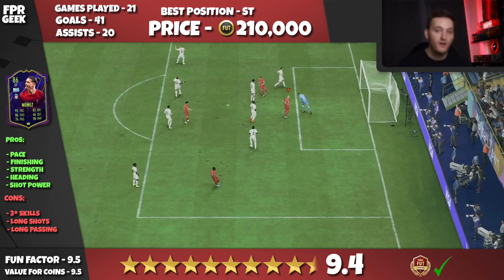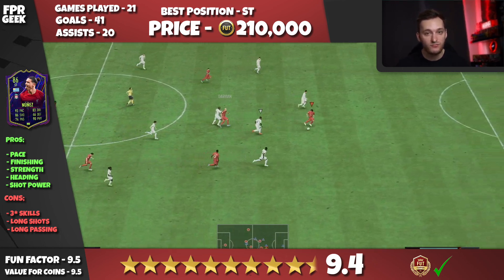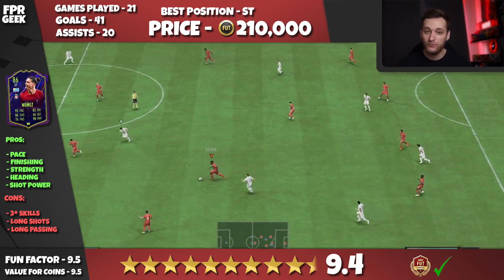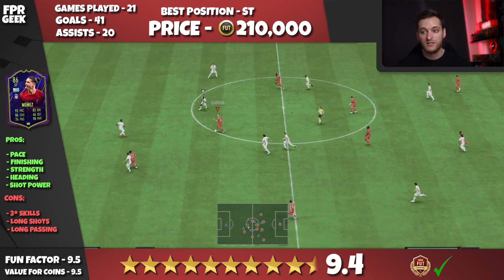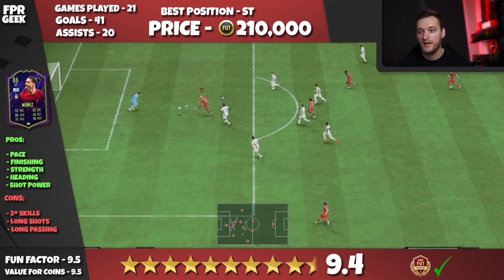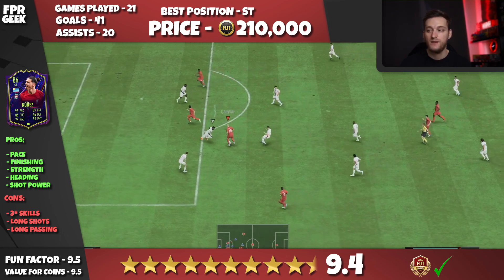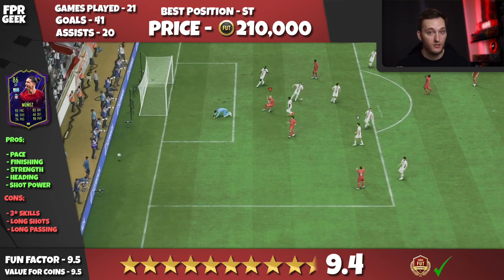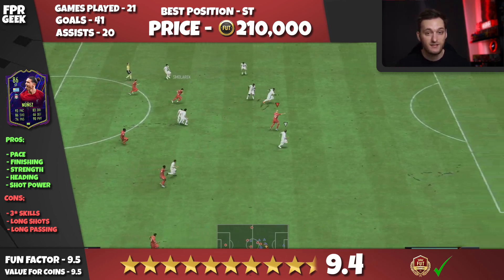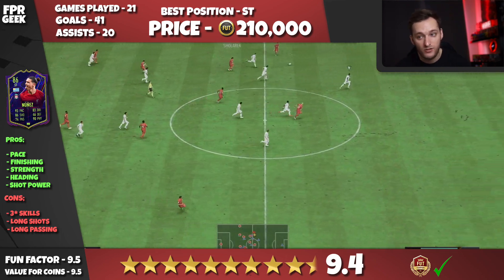Overall I've given him a 9.4, which is the highest rating I've given any card in this game. I'm not someone who gives these ratings easily — most players get around 8s to 9s, so 9.4 is a really high rating. If he had 4-star skill moves or 4-star weak foot he'd be pushing 9.6. I gave Salah 9.2, so Nunez gets slightly higher — the highest rating I've given in FIFA 23 so far. He's been my favourite player to use and that's a massive statement for Darwin Nunez's 86 card.